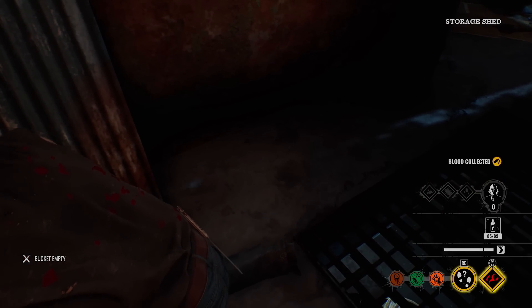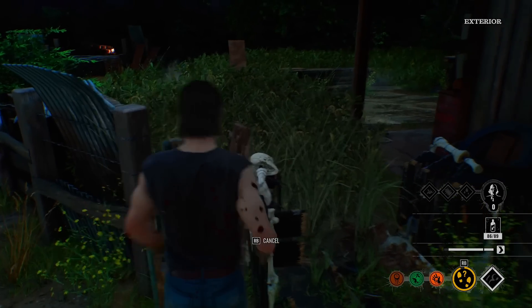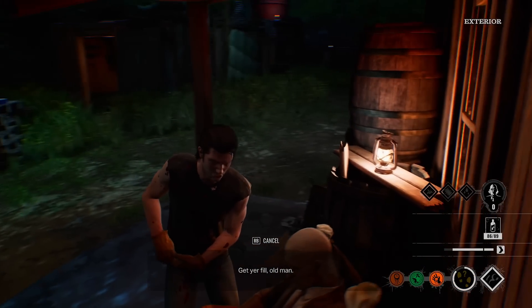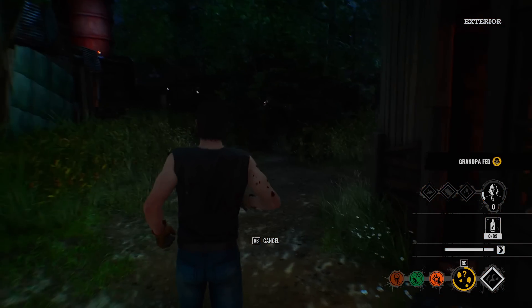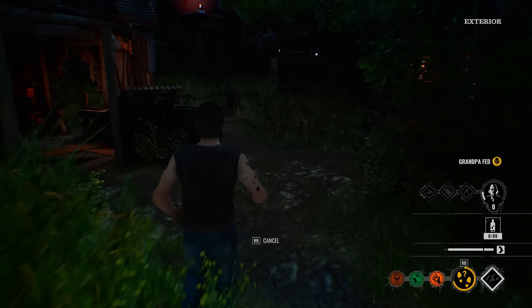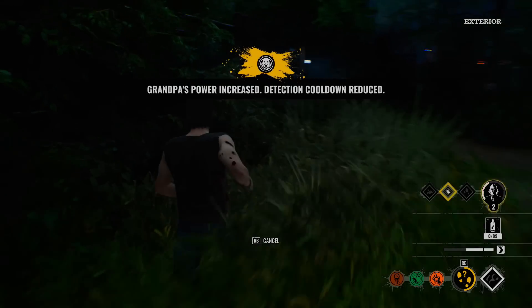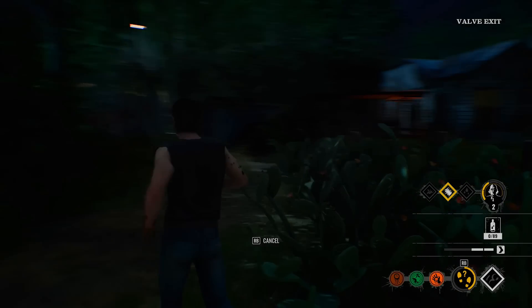I'll drop some more blood here because Grandad hasn't even gone up to level one, embarrassingly. I want to make sure Grandpa's at least level one or he's never going to be screaming at all. Unfortunately I'm not really running blood harvest perks. Let's activate the ability and check bushes. At least I've leveled him up now, which is all right. Valve exit — here we go.